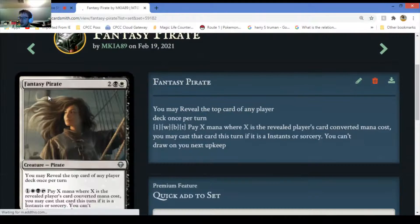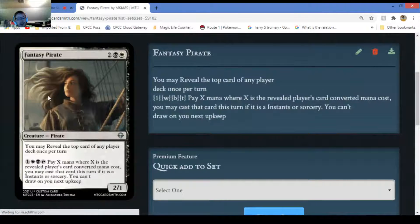Fantasy Pirate - I would not like playing against this card. It may reveal the top card of any player's deck once per turn. Then you can pay three mana plus X mana where X is the revealed card's mana cost, and you may cast that card this turn if it is an instant or sorcery. The only disadvantage is you cannot draw on your next turn if you do that.